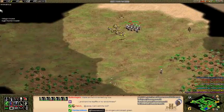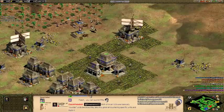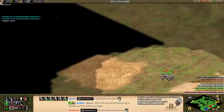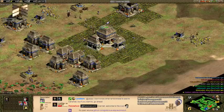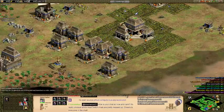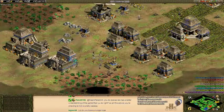Shuttle warriors have plus-two attack versus buildings and eagles — that's a hard counter. I might have to make slingers, which I need a castle for first. I love the balance changes and am honored to have collaborated on them. I hate shuttle warriors so much. I also lost some resources because lag prevented me from deleting a building in time — there's so much lag I didn't get a chance.